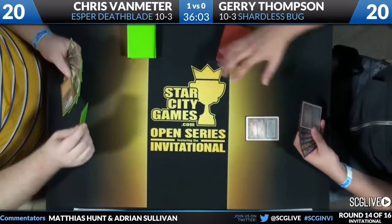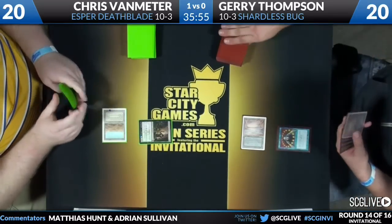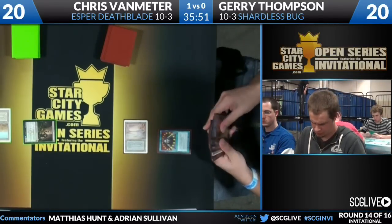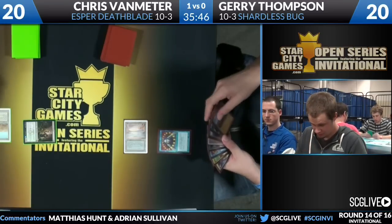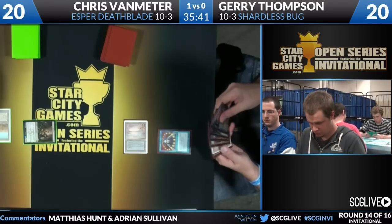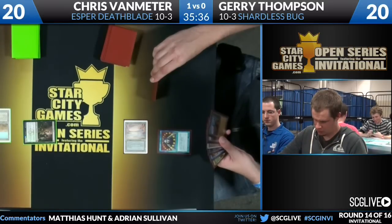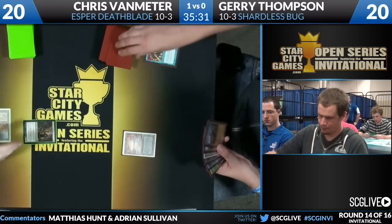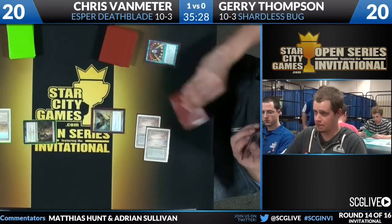I also like the Snapcaster Mage in the board. Turn one Deathrite Shaman; end-of-turn Brainstorm from Jerry — possibly digging for a Force of Will, otherwise you usually wouldn't end-step Brainstorm. He doesn't appear to hit it, so the Deathrite is going to survive. We see a lot of other goods in Jerry's hand though: Maelstrom Pulse, Shardless Agent, a Jace the Mind Sculptor, another Brainstorm, and a bevy of lands.